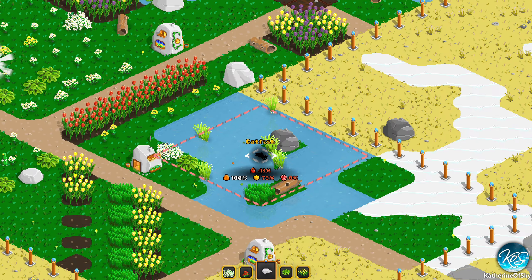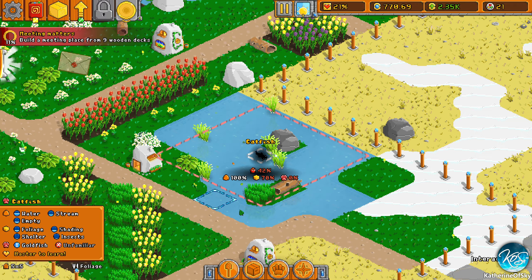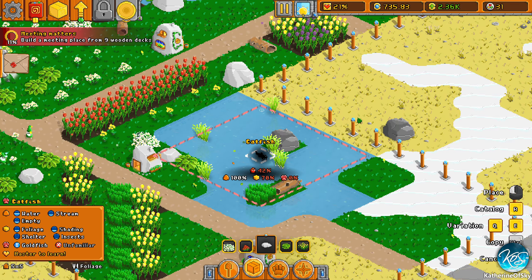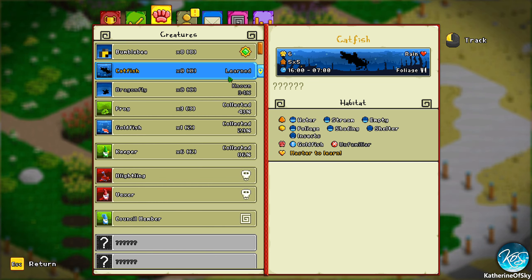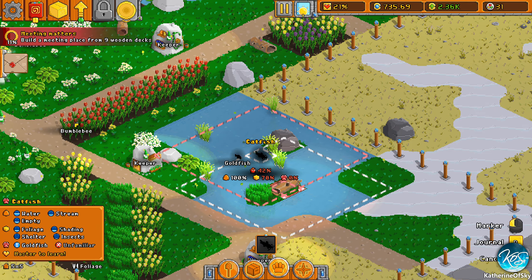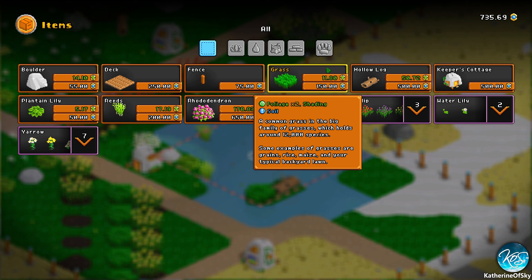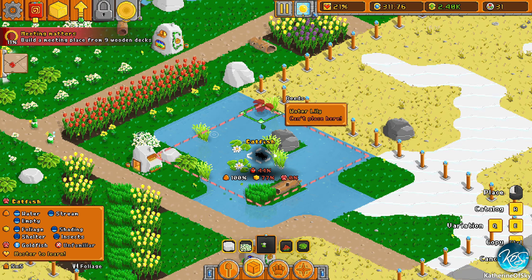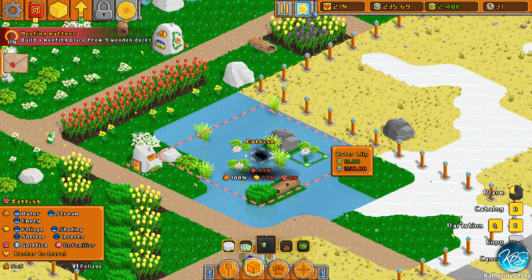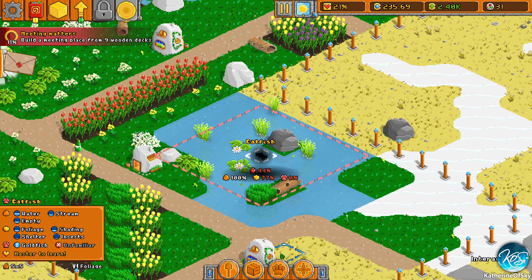Still unhappy — what is going on? Catfish needs foliage, shading, shelter — probably more foliage and shading. These reeds are foliage and shelter. Water lilies are flowery, foliage, and shading — yes! Of course, water lilies. Can't place in the stream of course. I don't know why it's not helping.